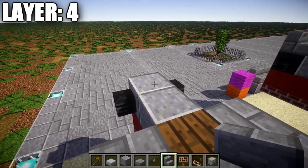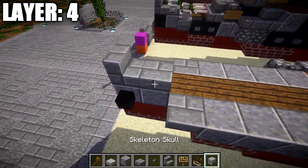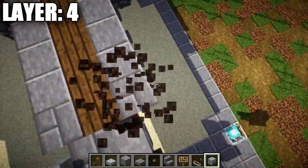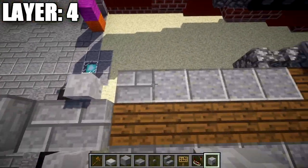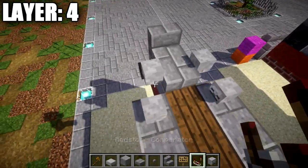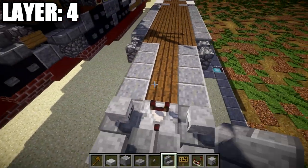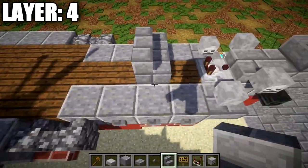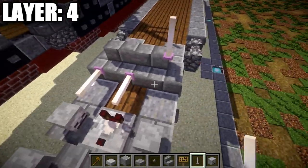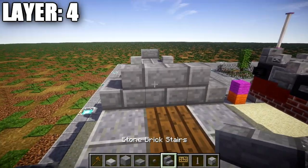On both sides of this stone brick slab, place down a skeleton skull. Going back from that, place down a skeleton skull on top of these two stone brick stairs, keeping the faces toward the inside. Then place down a redstone comparator facing this direction. Skip a space, place down a stone brick stair on the spruce wood plank, with a stone brick corner stair to both sides. Place down three end rods coming off those three stairs across there.